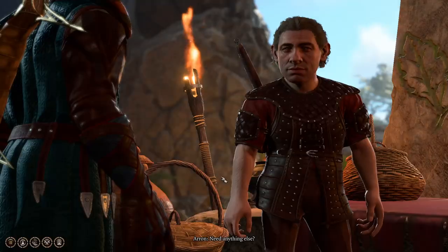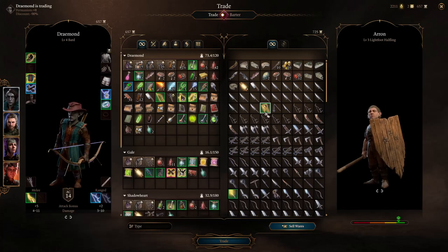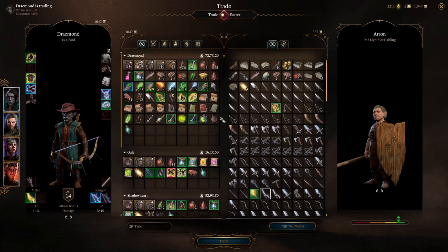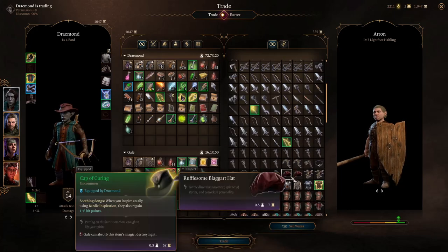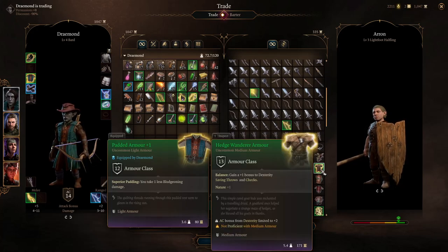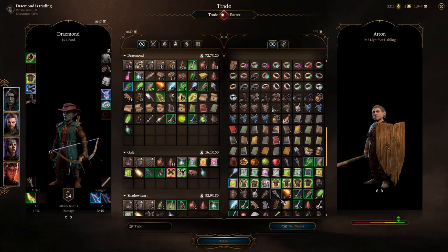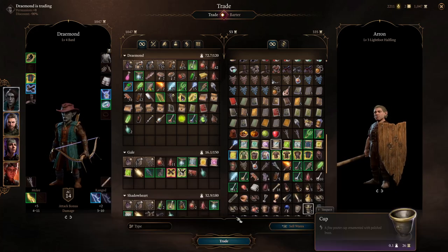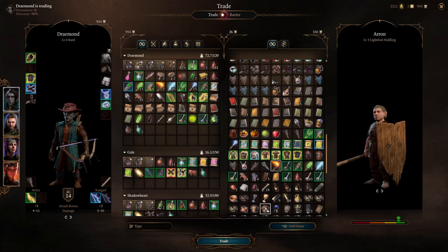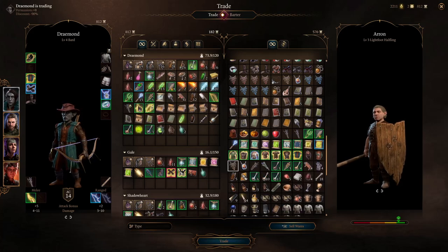Let's talk to the vendor. He says to remember you're not the only one in need. We'll sell all the wares to get more money. Rain Dancer — this is all the standard stuff he has. We're looking for better potions; another scroll of Feather Fall would be nice. Arrows of acid, ice, potions of healing — done.